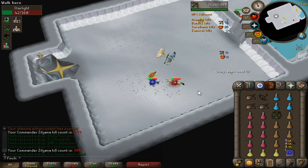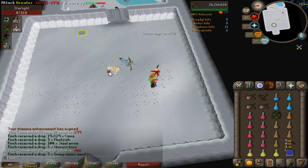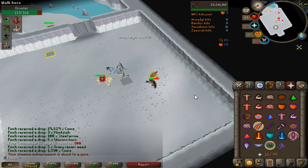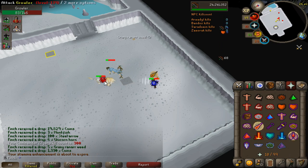That makes 300 kills at Sara God Wars. It's going very well; I'm enjoying it — it's a very chilled out boss compared to some of the other God Wars bosses. No significant drops yet; I've just had the two Sara Domain lights. But hopefully I'll get something soon.